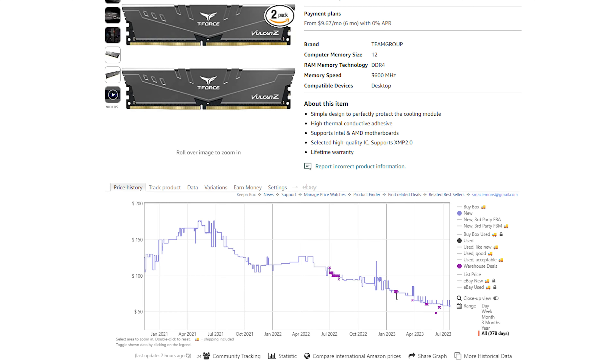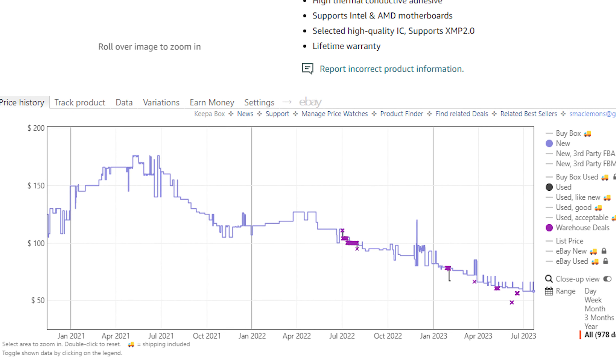For those unaware, SSDs and memory have gotten really, really cheap over the last year or two. Looking at some DDR4 memory here — this is a 32 gigabyte kit, 2x16 gig, rated at 3600 MHz — the price chart expanded out to 978 days shows that in early to mid 2021, 32 gigabytes of DDR4 was north of $150, at one point around $175 to $180 for this exact kit. Today you can pick it up for under $60.